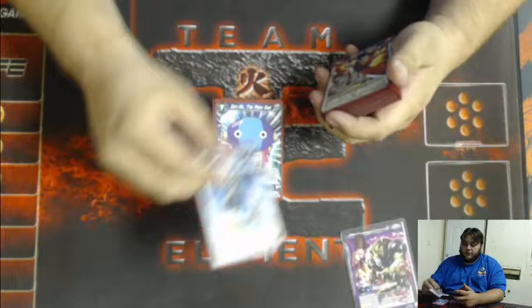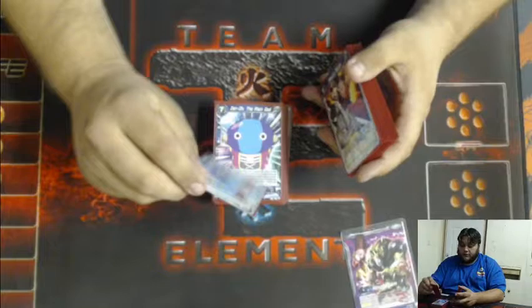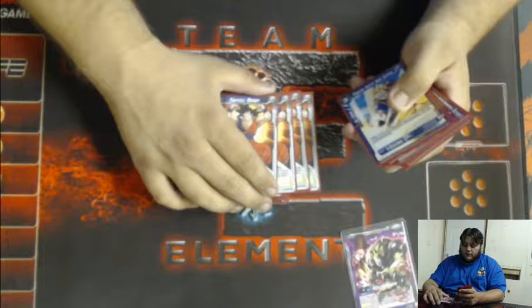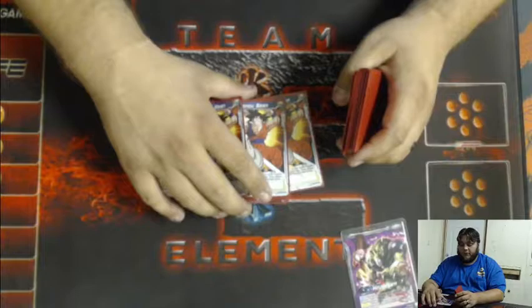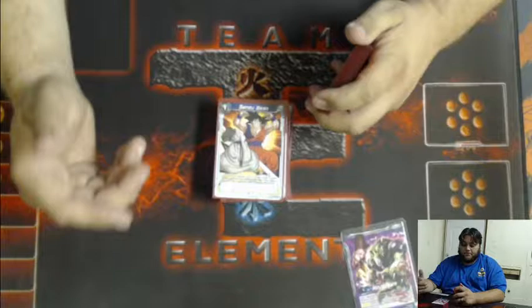I run one copy of the Flute. There are a bunch of one-drops in the deck I can bounce back — the Free Hans, and if I run Pan that's obviously coming out. You can bounce back a blocker if you're trying to go for game. I run four copies of Zeno Being — obviously you have to run four. It untaps your mana, keeps your plays going, and your leader permanently gains plus five power.